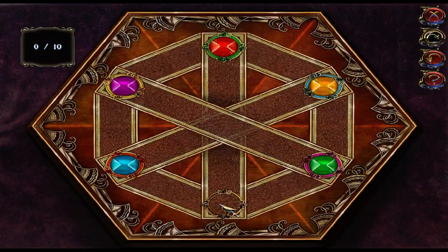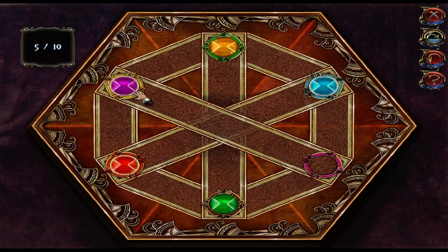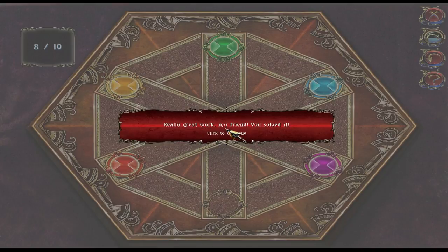This looks like a freebie area, and then they probably can go along this way too. We have to do it within 10 moves. Okay, that one will go there. That one works. That one can go in there. This one's now free. And there we go — opened! Really great work, my friend. You solved it.